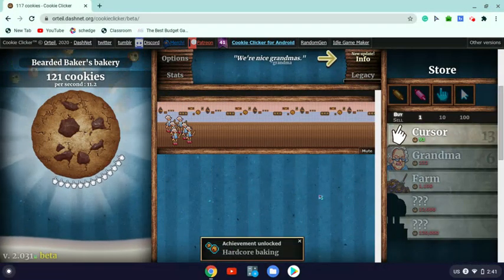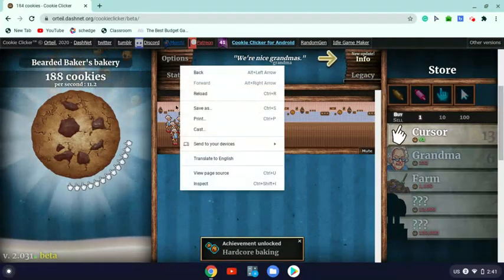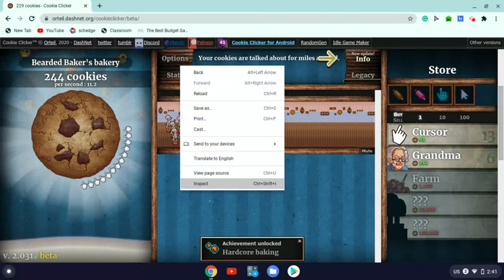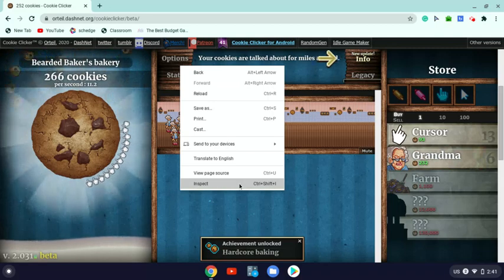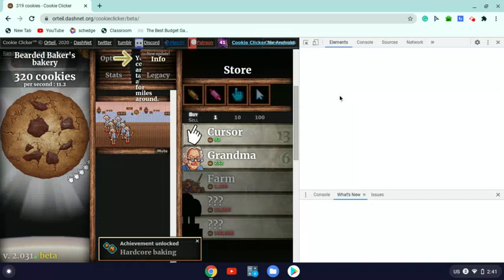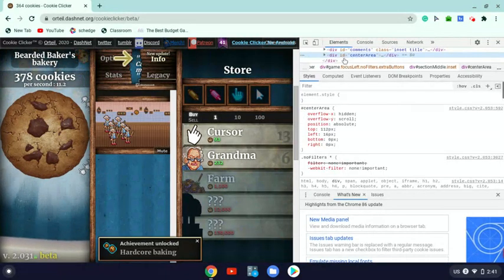So the first thing you're going to do is right-click. This works on any Google browser — as long as you're using Google, and I'm sure it works on other browsers too. You'll see something that says 'Inspect.' You can do this on any device. So just click on Inspect.